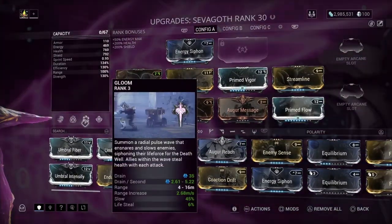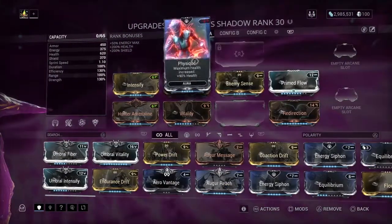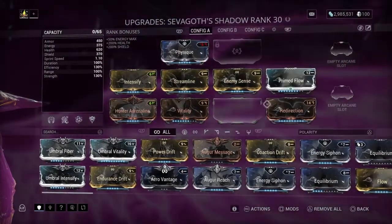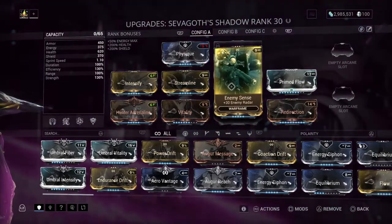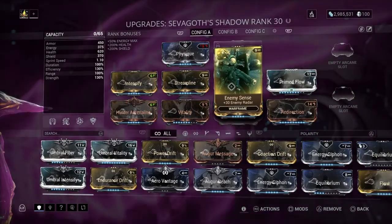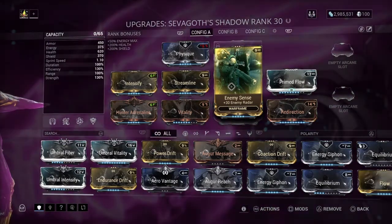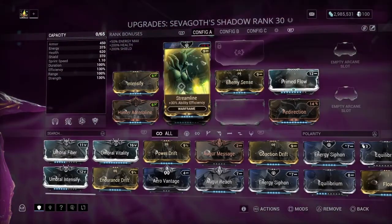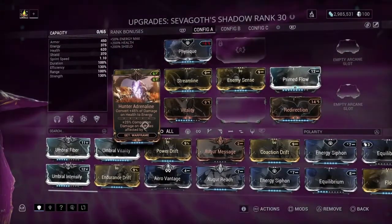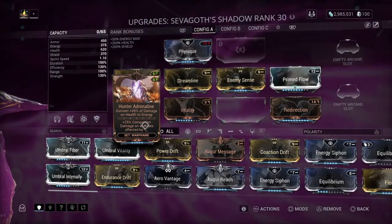For Sevagod's Shadow I'm using Physique, Vitality, and Redirection for health, Primed Flow for maximum energy, Enemy Sense for enemy radar — because I don't want to waste time on Sevagod's Shadow finding enemies, it's better to spend that time killing them — Streamline for ability efficiency, Intensify for ability strength, and Hunter's Adrenaline to convert 45 percent of damage on health to energy.